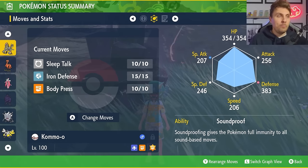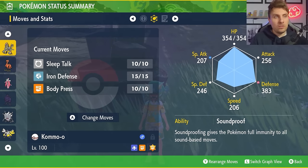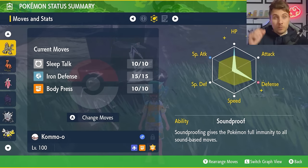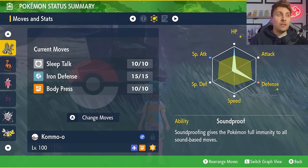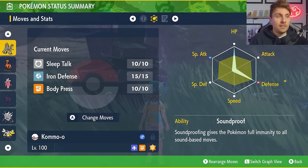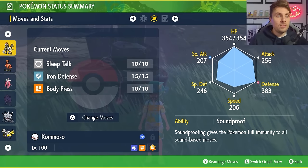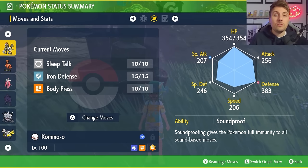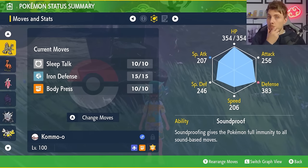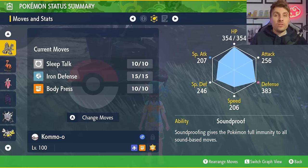The EV spread is 252 HP, 252 Defense, and the rest in Special Defense. The big important thing here is the ability Soundproof — if Eevee has Hyper Voice, Soundproof gives you complete immunity to it, so you won't be hit by it throughout the raid. Eevee will have to revert to using something like Shadow Ball, which you're really not going to be concerned about.